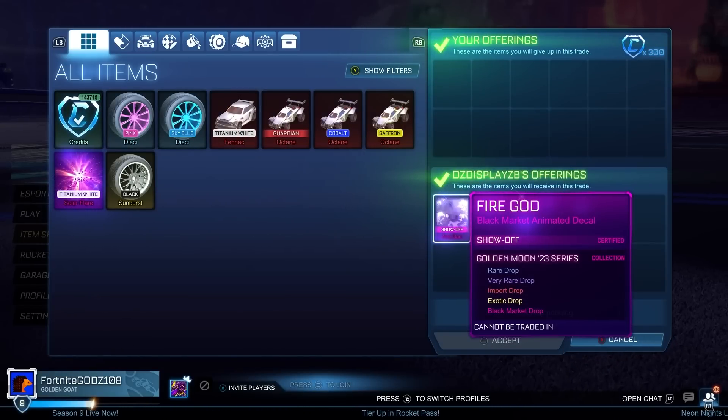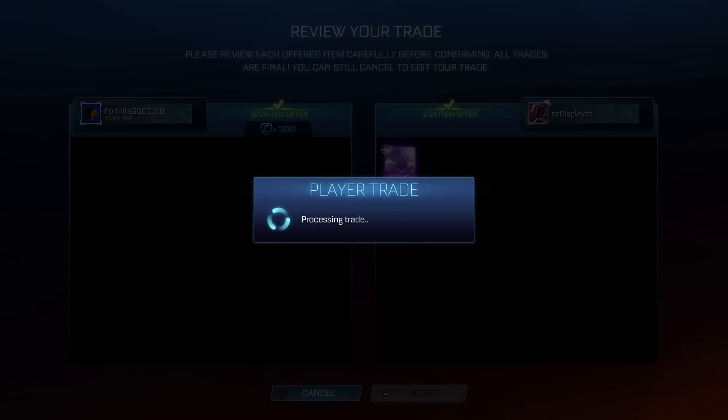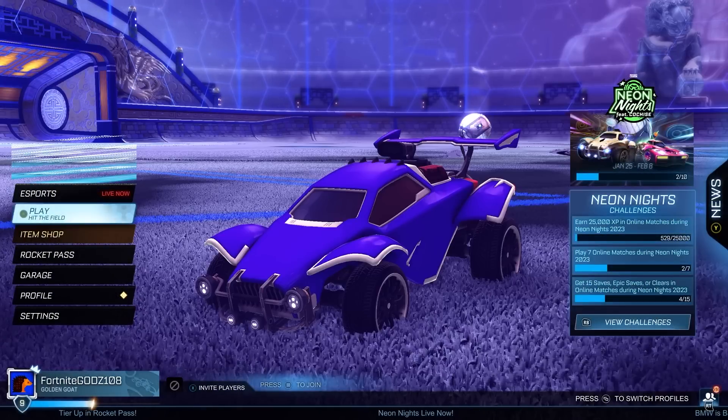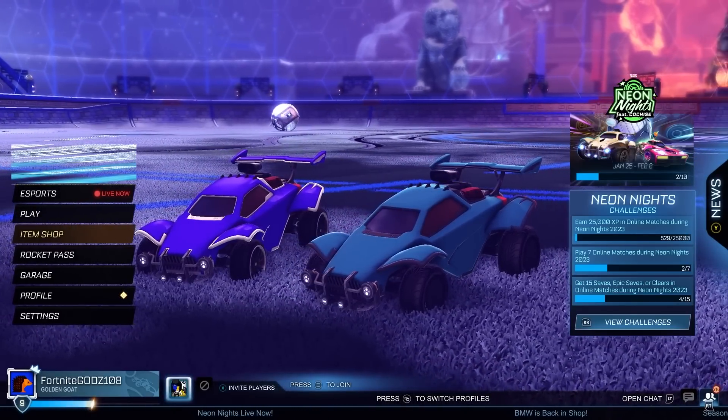The Fire God black market has been really good right now. I believe its minimum value is 500 credits, and we're picking it up here for 200 credits below minimum value. It's not the most high demand item in the game, but it still has decent demand. We'll try to sell it on for its minimum value and get 200 credits profit on that item.